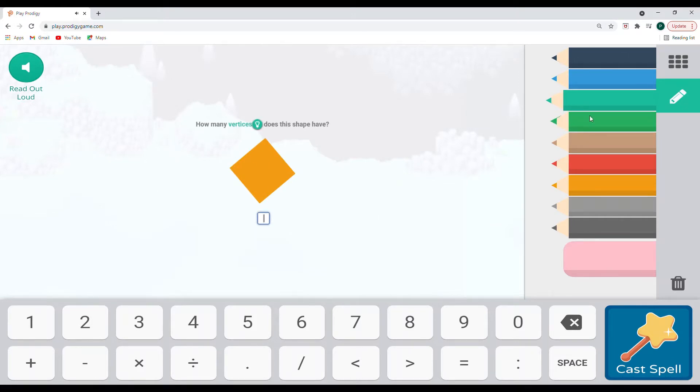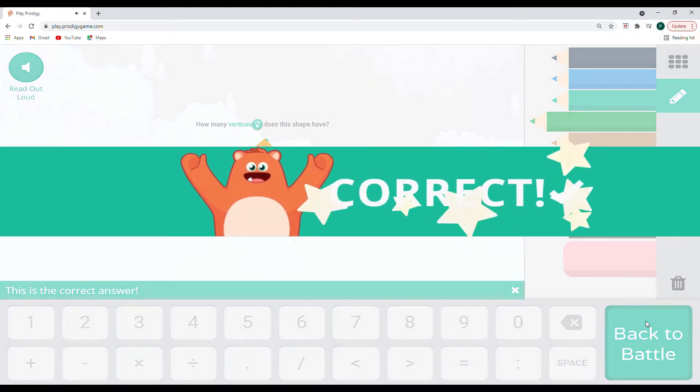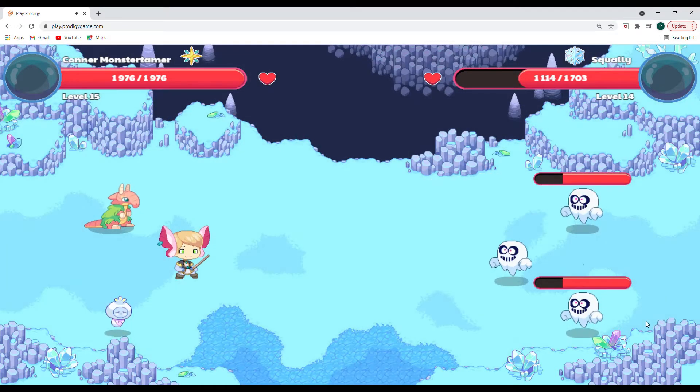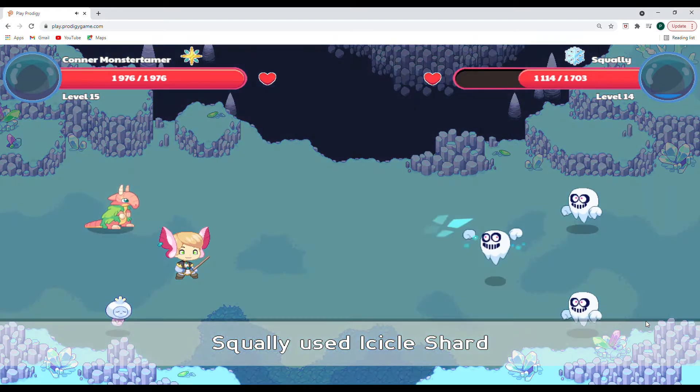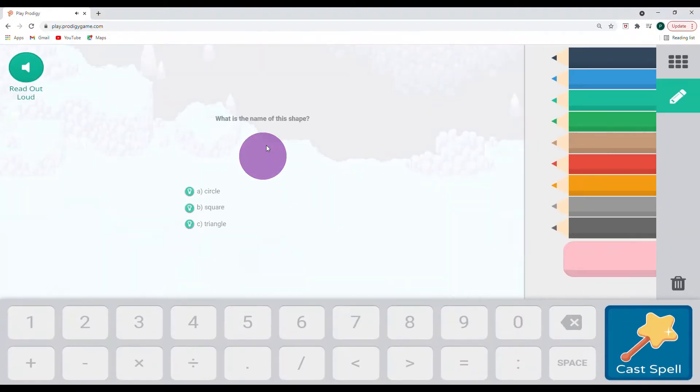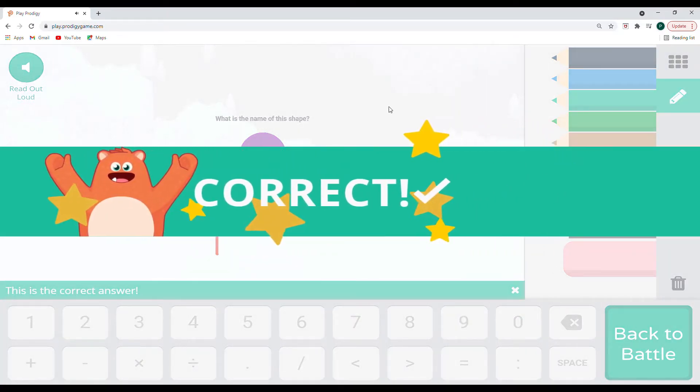This shape will have the same amount of vertices — one, two, three, and four — so four vertices right here. How exciting! You think you're all done and safe, but sometimes those monsters just jump out. A lot of good damage and a critical hit on our lead Squally — and it missed! I know a triangle has three sides, so that's not it. A square has four sides, so that's not it. I know it's a circle — a circle has zero sides.